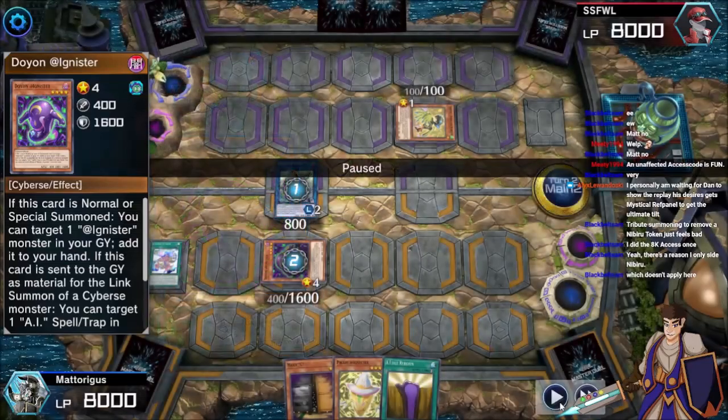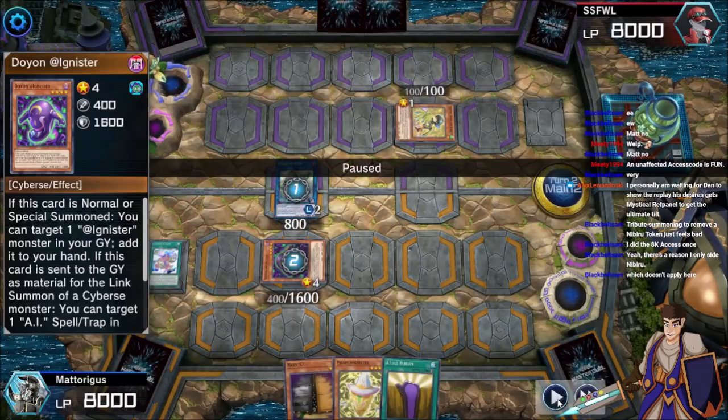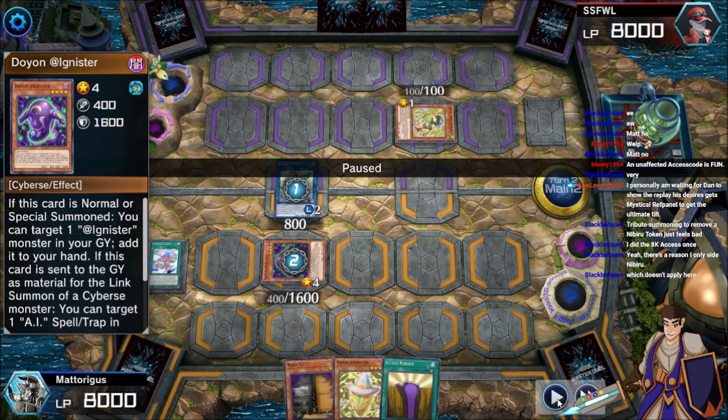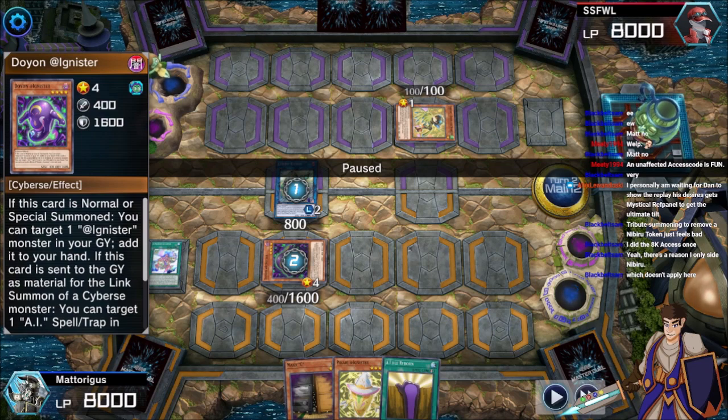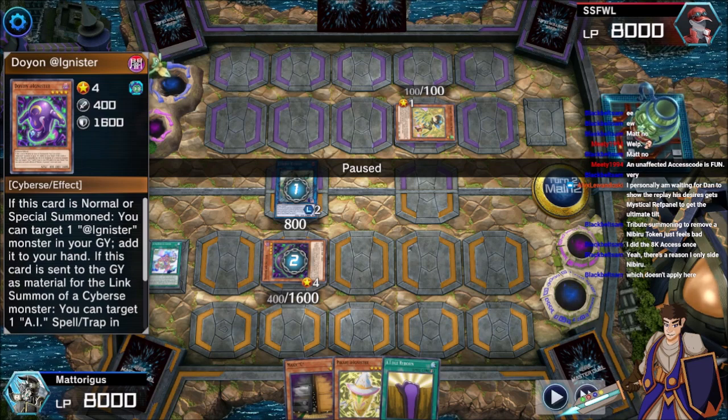It just occurred to me when you mentioned red getting purple, because purple was already on the board. You're watching the stream instead of the Discord call. Yes, I was watching through the stream so I was lagging a little bit. I just paused it so that the stream could catch up to reality and you could switch over.